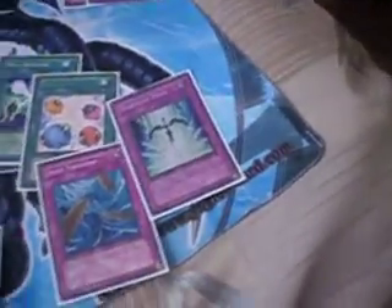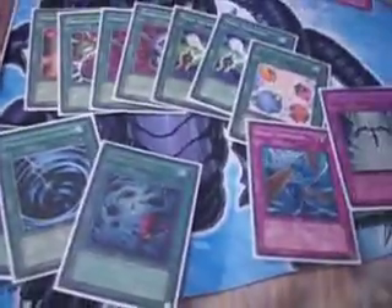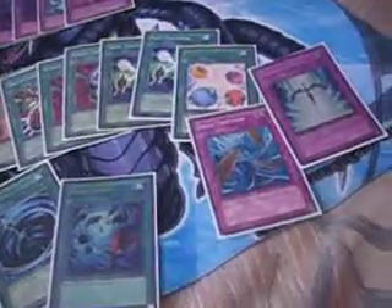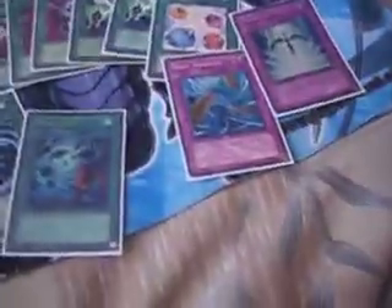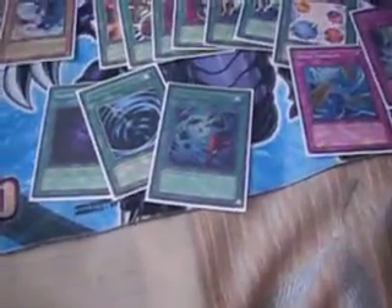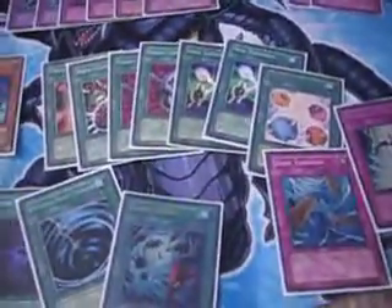Starlight Road — it's not as good this format as it was last format. But stopping a Judgment Dragon, Celestia, or Heavy Storm is pretty good. And sometimes, even in this deck, you can use your own Storm to activate Starlight Road's effect — your own Heavy Storm or your Mirror Force, Torrential, etc. — just to bring out Stardust Dragon to get over something. This deck gains so much advantage that sometimes you can go minus one yourself by chaining Starlight Road in order to push through their monsters if you need to.